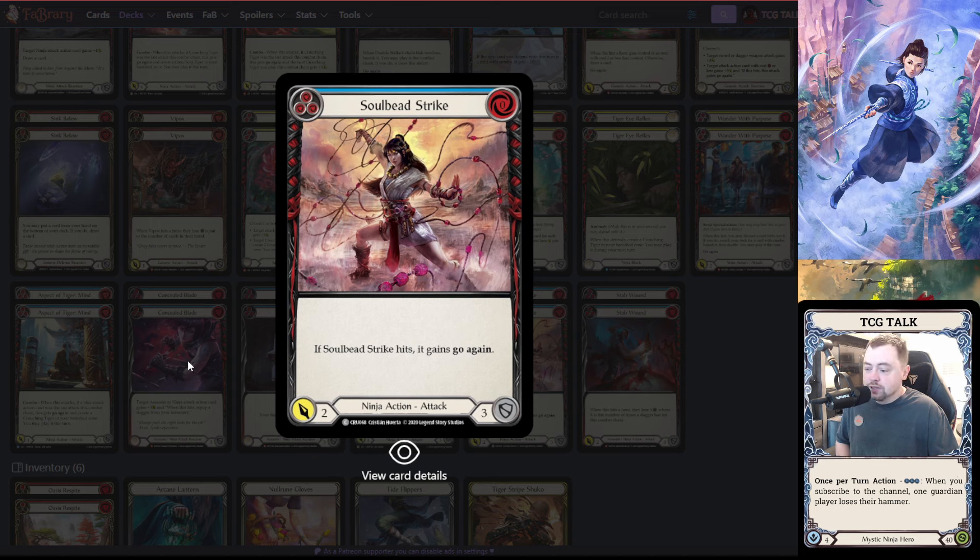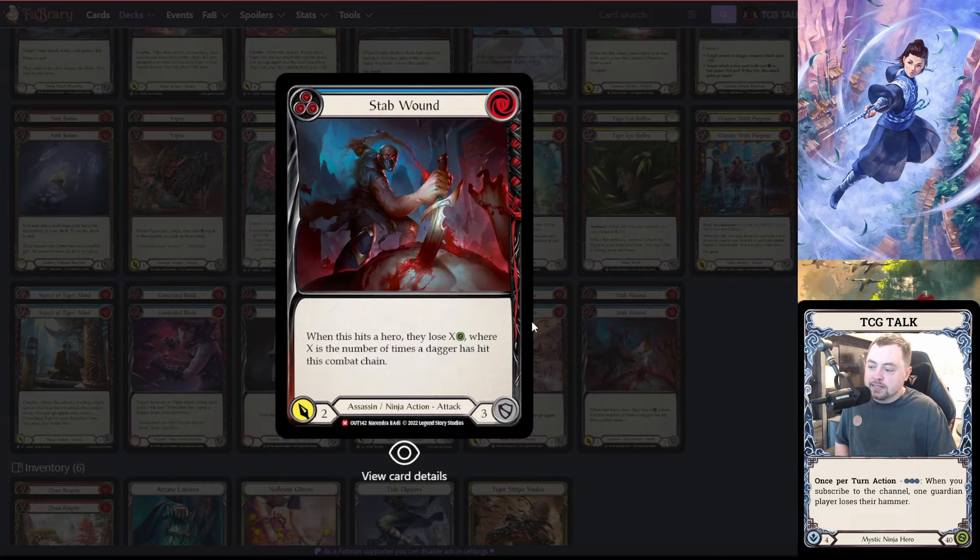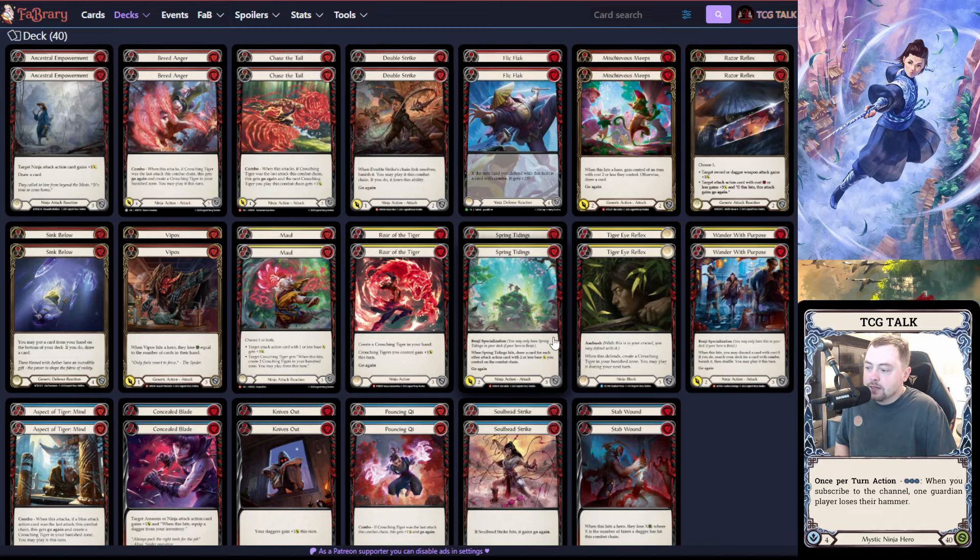Soul Bead Strike is one of my favorite blues in Benji — it's a two-go-again. Nine times out of ten this also inadvertently forces armor block. With a three-card hand I'll go Kadachi, Kadachi, Soul Bead Strike, and force them to give me armor or I'm going to draw a card, since they can block with armor to prevent the go-again. Then Stab Wound — basically a zero for four nine times out of ten, because you Kadachi, Kadachi, and either they don't block the Kadachis and you play it, or they block one and they still lose three.